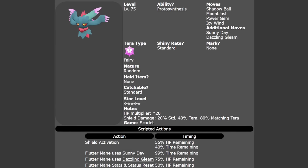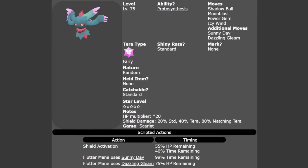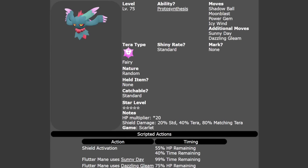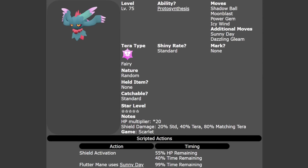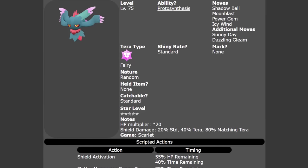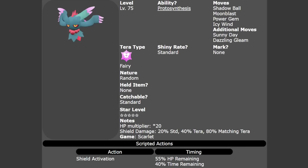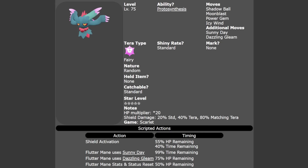It will always be a Fairy Tera type, so it's easy to identify on your map when the event is live in-game. It will also have the chance to be shiny, although these odds are going to be standard — a 1 in 4096 chance. You'll have no outside influences like sandwiches or a Shiny Charm to reduce those odds, so do keep an eye out — if you come across a shiny, definitely let me know in the comments below.